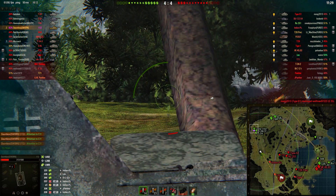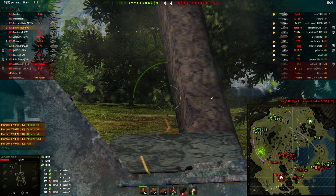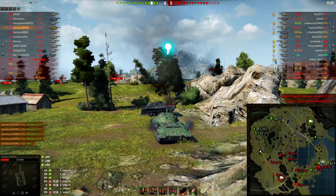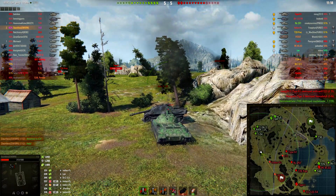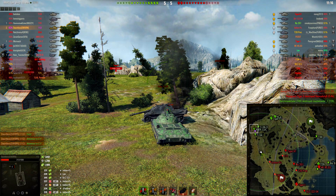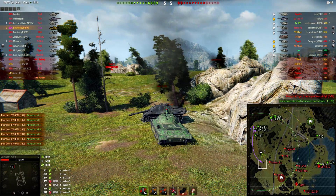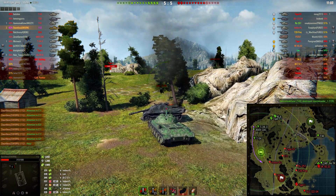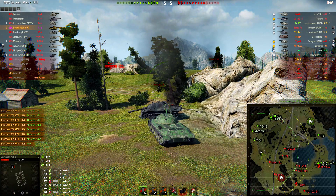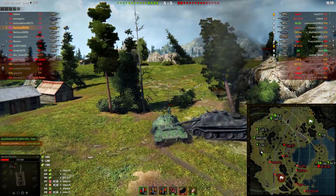This is a very bad situation. I'm down to a one-shot for most of the enemy team and I really need my team to back me up. The T-54 finally decides to start moving, but it's like he's taking his sweet time. I am spamming the map — it's not something I like to do, but it's just so frustrating when the obvious thing to do is to push when you have the opportunity, and they don't.